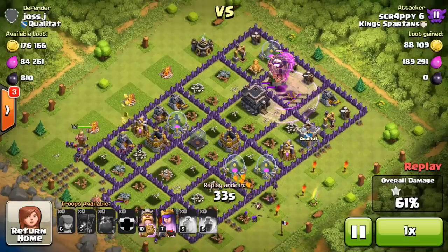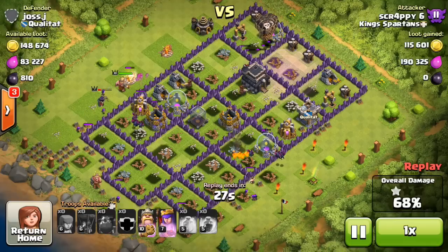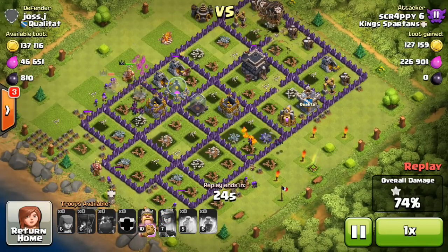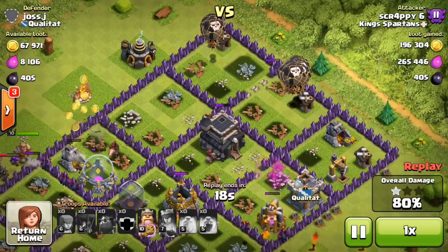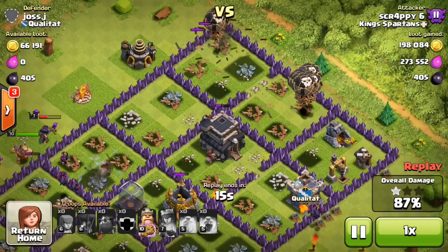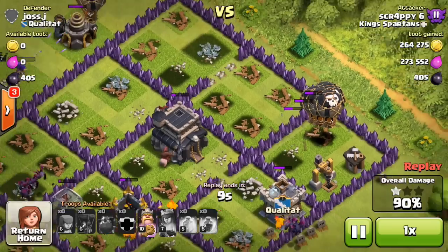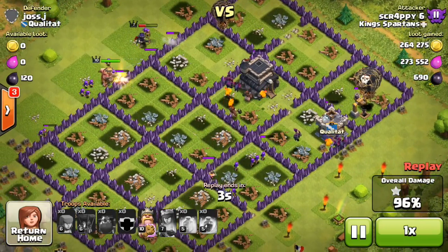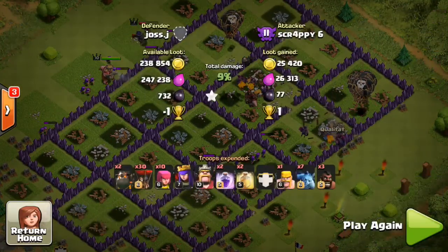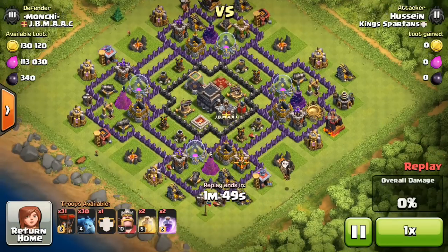There goes the rage - it's power time! It's a very well placed rage too because it keeps the effect in the area of all those defenses. Look at those balloons go, absolutely wrecking everything. It is game over for this base. The invisible queen did a little bit of work, putting some archers out. The balloons are killing it in this base - they did split up which is good. That's 100% - very well done, another 500,000 loot and 14 trophies. Nice job in Crystal 3.